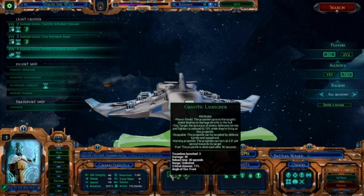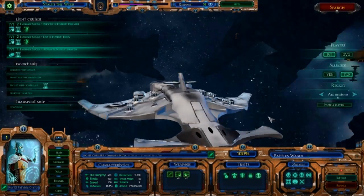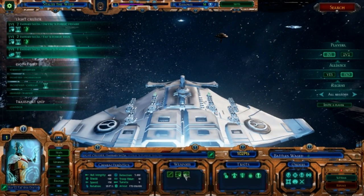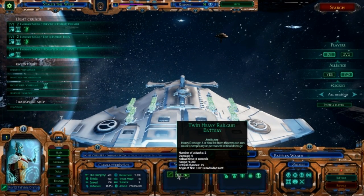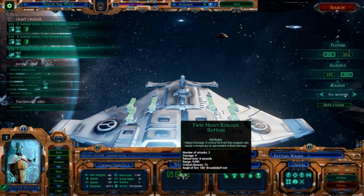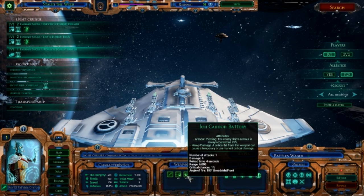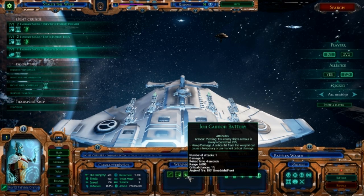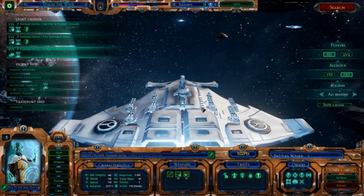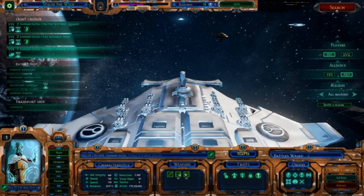We've got a missile launcher that fires to the front, and two ion cannons where one fires to one side and one fires to the other, but both can fire front. So all of our damage can be fired forward. Each of these twin heavy railgun batteries fires twice at four damage every eight seconds, or one damage per second in total. Six of these give us six damage per second; ion cannons give two damage per second because there are two of them; and the torpedoes are three damage per second as well. So all weapons firing forward gives a grand total of 11 damage per second.